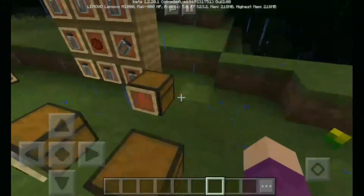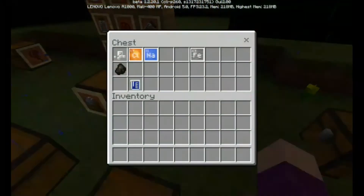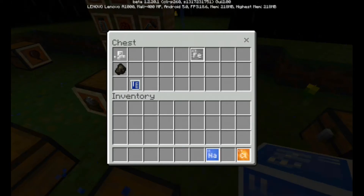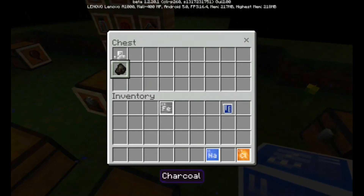Alright, let's start crafting. All you need to get is one chlorine — remember, you only need one chlorine gas — and also one sodium, one iron, water, a coal, and salt.